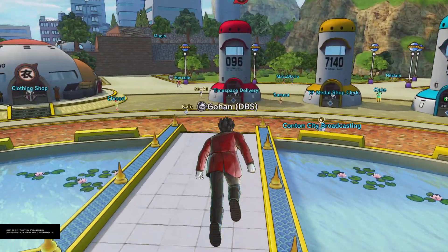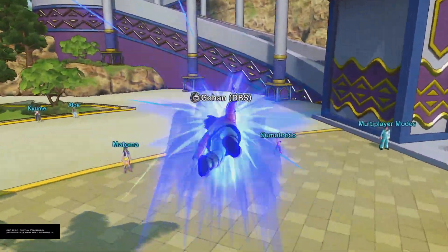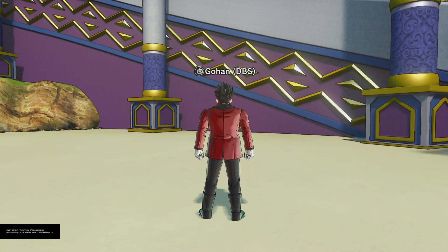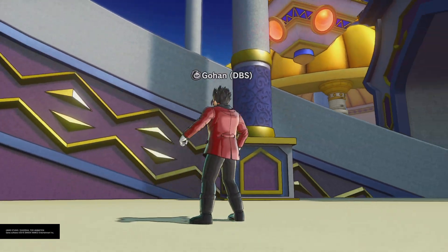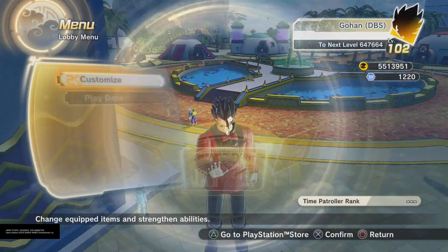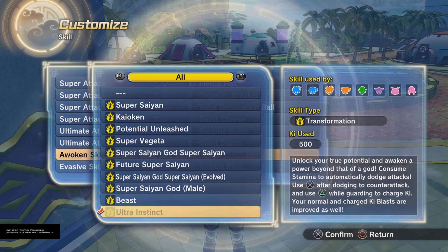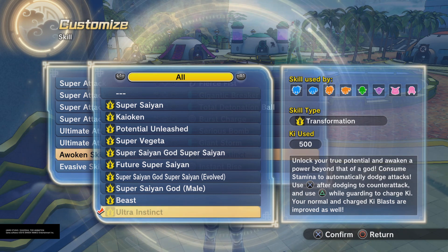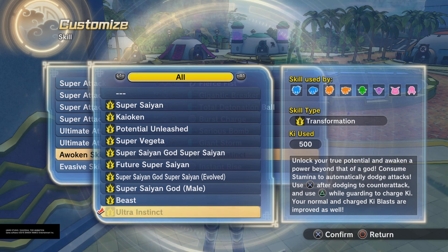In terms of new skills, I haven't seen any besides the new Awoken skill, which is Ultra Instinct. To find Ultra Instinct, the game will tell you where to find Full Power Jiren. Full Power Jiren will be sitting right next to these stairs. You have to train with him for about 30 seconds to unlock Ultra Instinct. The skill description reads: unlock your true potential and awaken a power beyond that of a god — consume stamina to automatically dodge attacks, use X after dodging to counter-attack, and use Triangle while guarding to charge. Your normal and charged Ki blasts are improved as well.